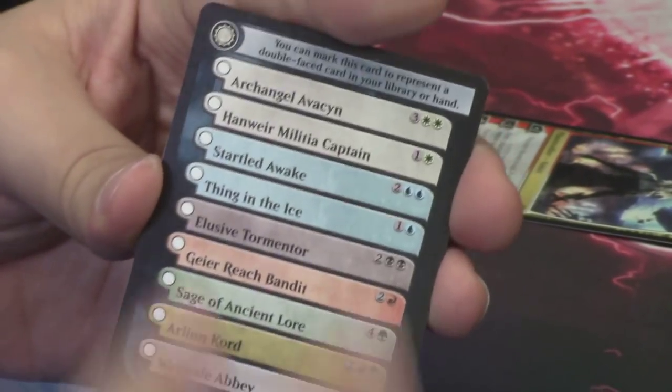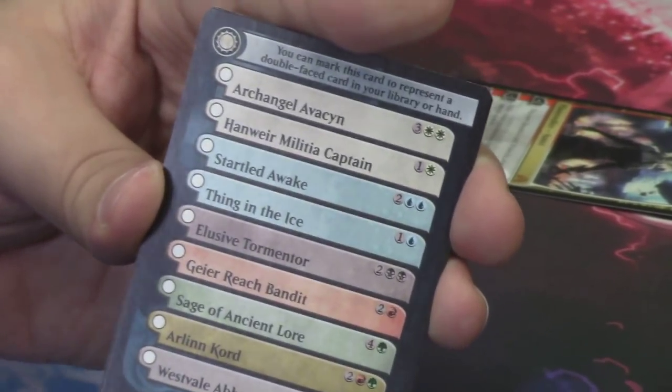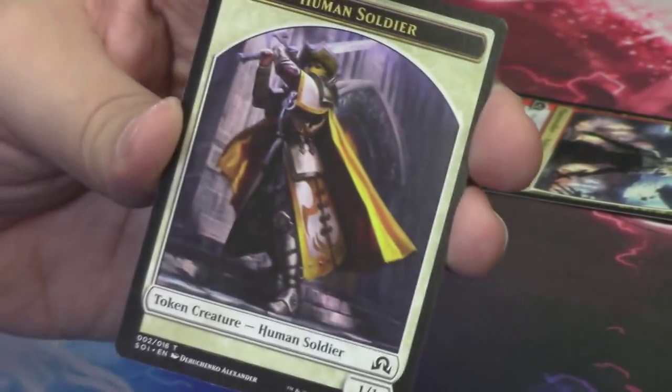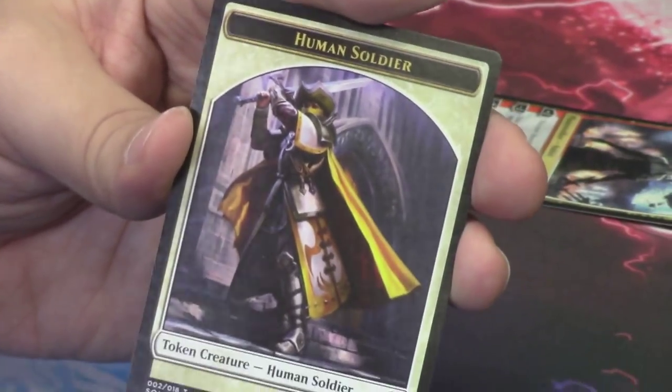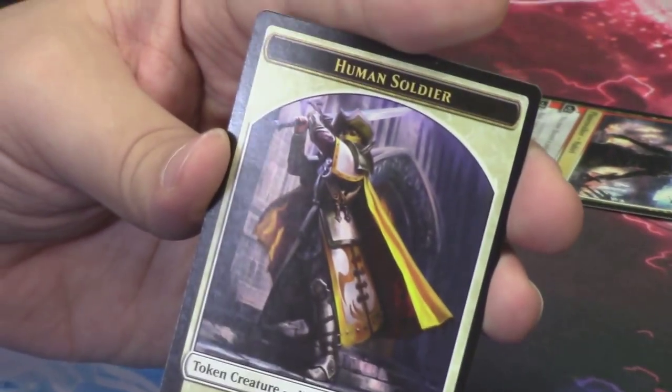Behind it we have another one of the flip card rare and mythic flip card tokens, and behind that a Human Soldier token with new art we have not seen yet. Here is a Human Soldier token to end out a pretty awesome pack.